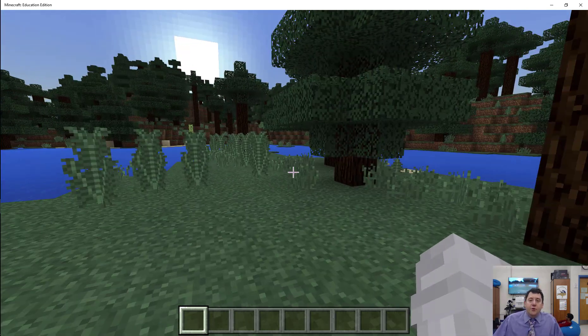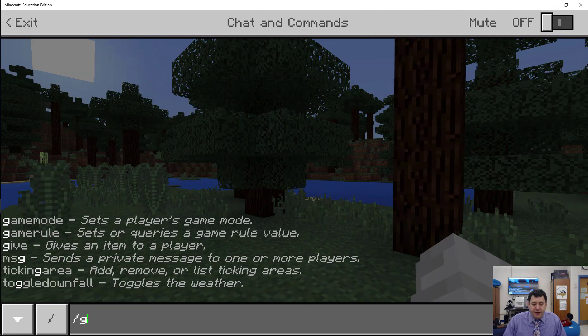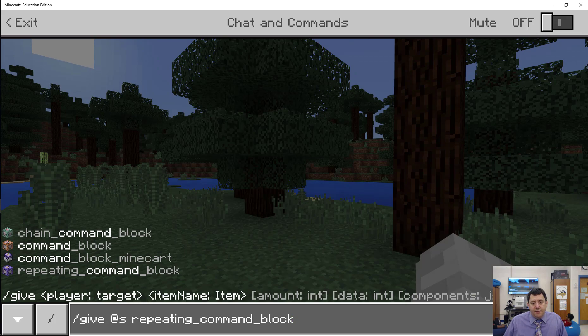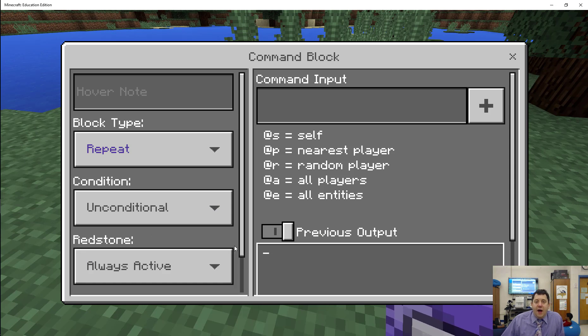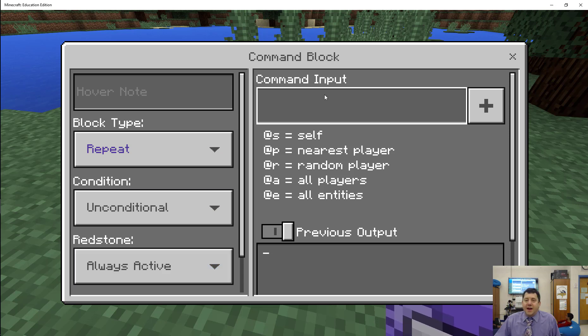There are other ways to execute this, but I'm going to show you the simplest first. I'm going to give myself a repeating command block and place it. For a repeating command block I can set it to always active — which can be wonderful or horrible depending on the command. I made the mistake of having it always active while summoning a zombie, and it flooded the game with zombies and I couldn't get out of it.